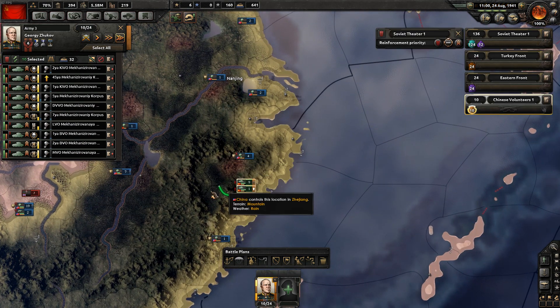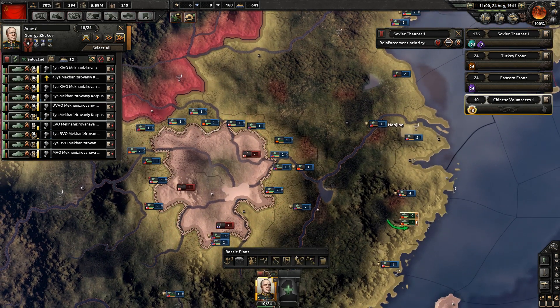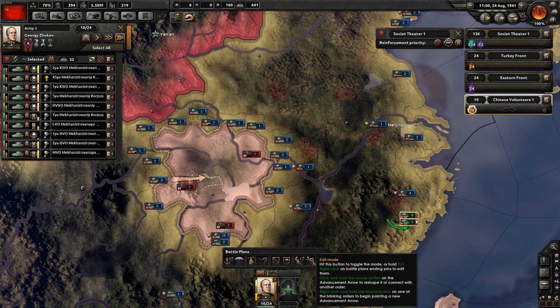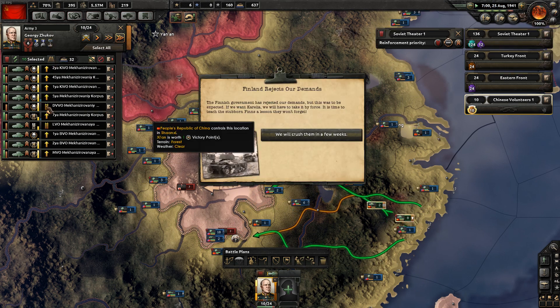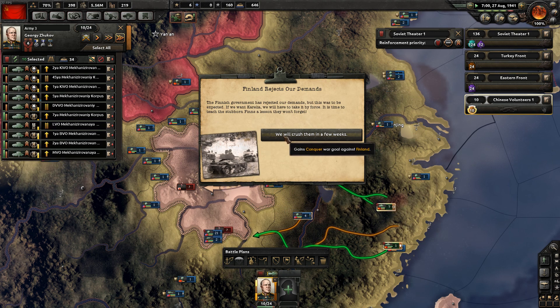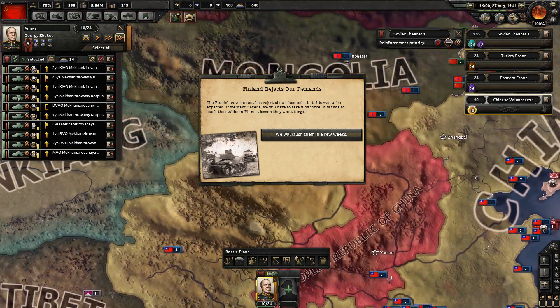The good news is I have told them to send all the reinforcements to the Chinese volunteer front first. In that circumstance the guys who are actively fighting will be able to take advantage of those extra improvements. Let's attack - grab this, go here, go here, and go. The strength of these divisions is low because they need mechanized. The Finnish have rejected our glorious ultimatum.